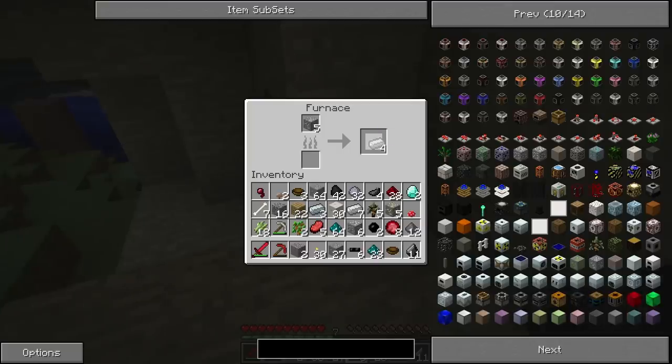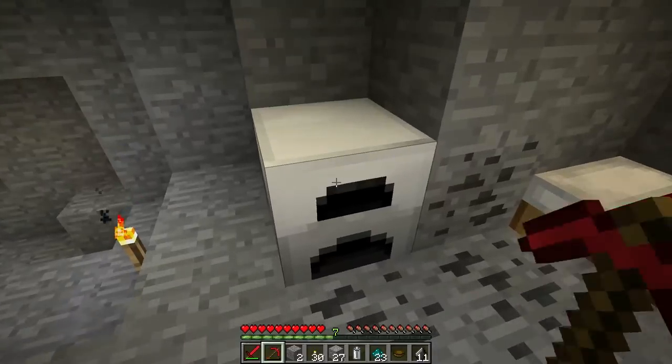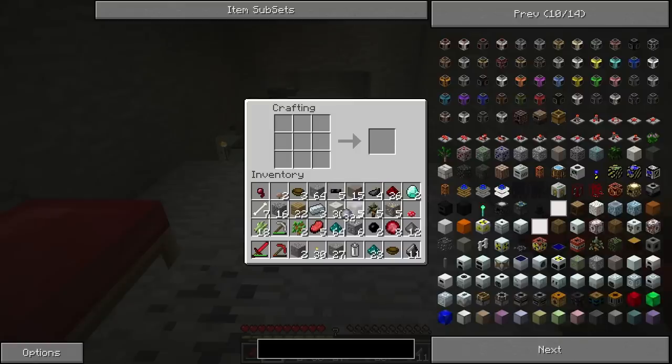I was actually mistaken in one thing — we do need one more refined iron, so we'll just cook the last of that regular iron. The first thing we need to make is that battery. To make a battery you simply use this recipe here. And there's our battery. Then we need our iron furnace plus three refined iron and our battery, and that gives us our generator.